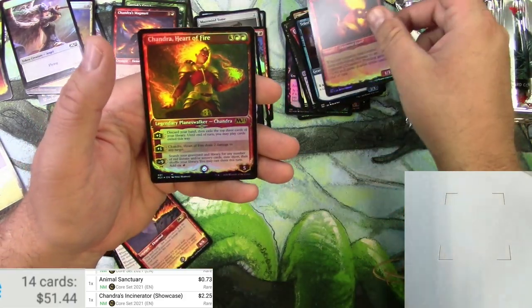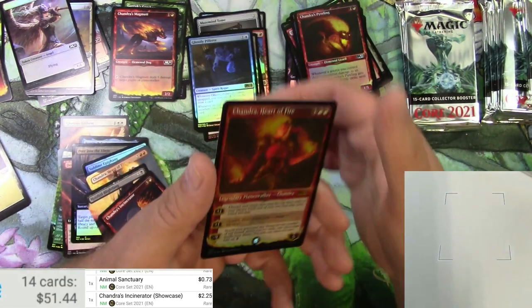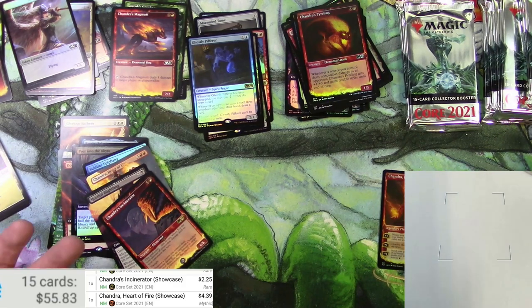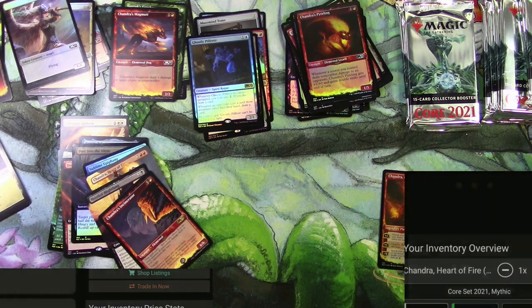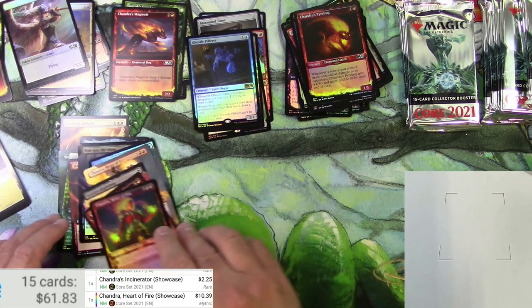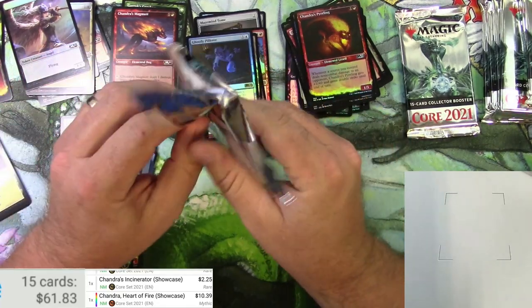The Pyrolink - oh there we go, the foil Chandra Heart of Fire! That is the showcase version - $10 right there. All right, there we go. Just plugging along. I think I paid about $180 for this box - see if I can make that back at least.